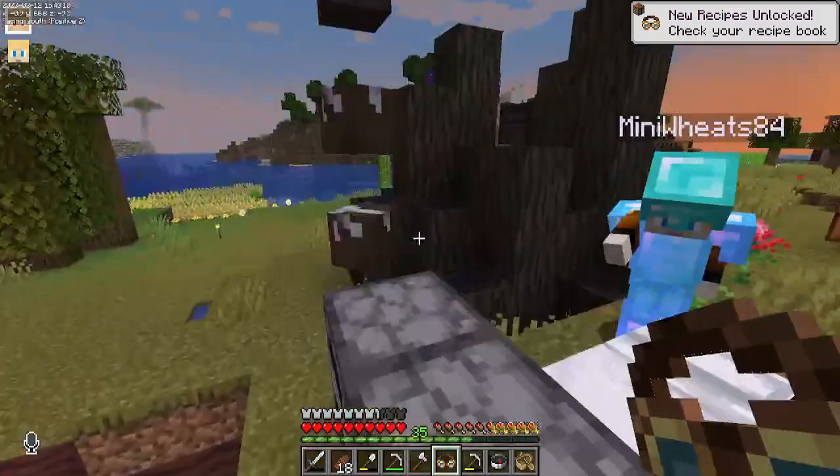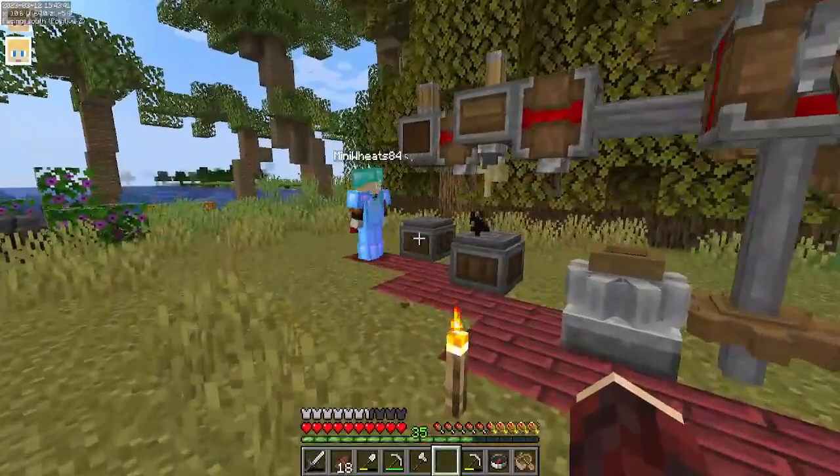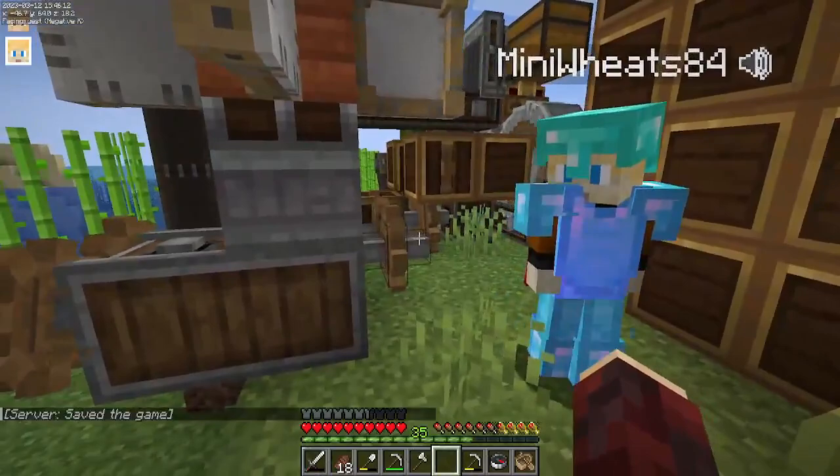Look at me go. If you look at any of these contraptions — so this is zero, but when you turn this clutch on, it's now 512. One thing we could do to give you a little bit more of a tutorial into Create — we could have you add on to the iron farm.